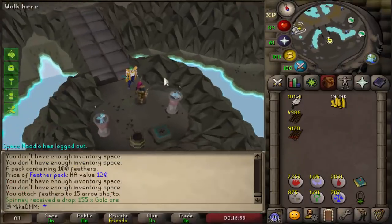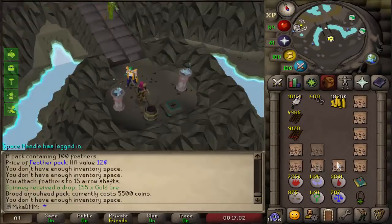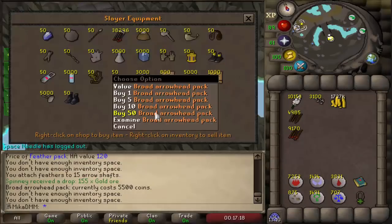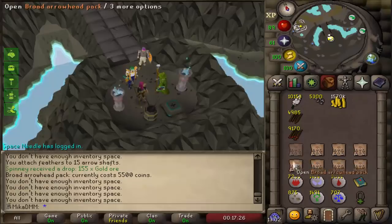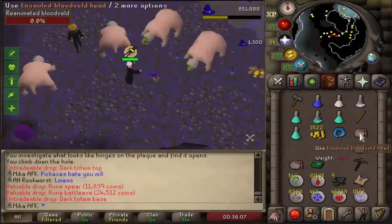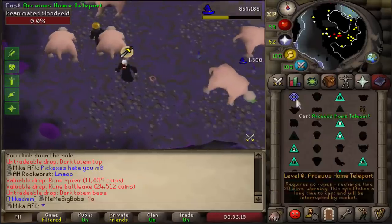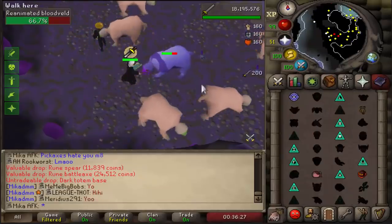I ended up alching pretty much all the drops from clues and got almost 2 million coins again. I'm going to throw all of those onto broad arrowhead packs - I need about 13,000 more to finish off my 99 Fletching. I'll most likely go for either 100 million or 200 million Fletching XP throughout the leagues, but for now I just want the 99 because it looks cool. And this is pretty much the reason why I took the prayer relic on the AFK account - I knew I'd be getting so many Bloodveld Heads that I'd just be getting prayer levels like crazy.